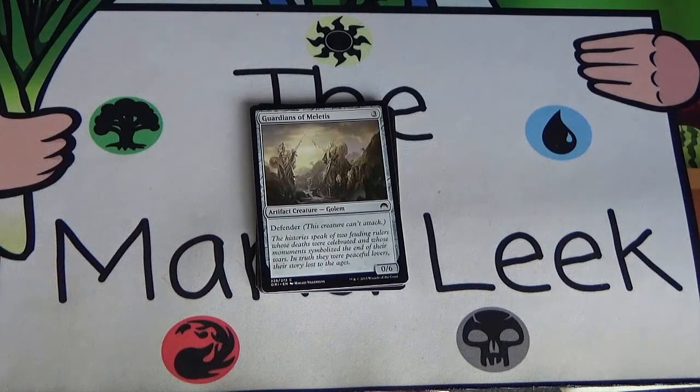Next up we've got Guardians of Meletis — a 3-mana 0/6 golem defender. It's not something you want to be playing main deck unless you're putting together that awesome blue-black control deck. It's a total sideboard card. If your opponent just happens to be faster than you, this holds off almost everything in the format. It doesn't hold off an Outland Colossus, a Gaea's Revenge, or a Mage-Ring Responder, and it doesn't hold off flyers. But it holds off the Freeblades, the 3/2s, the 2/2s, the 2/1s — everything coming down early game. Sideboard card if you need it.